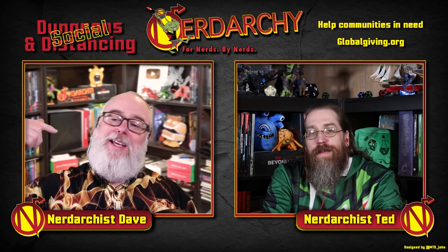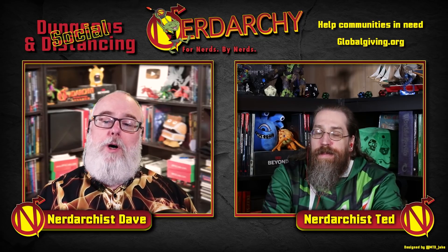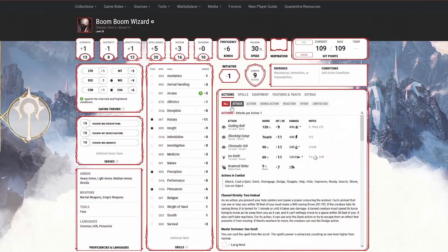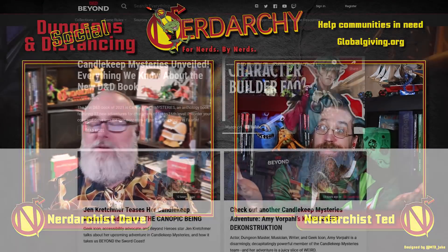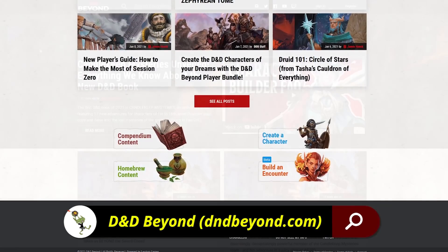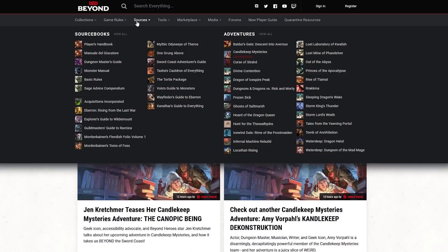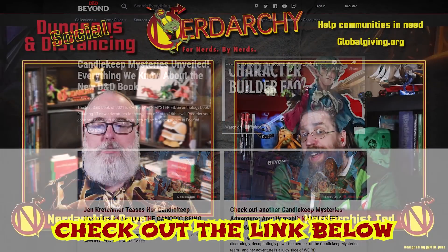You can follow along using the character build guide down in the description below. There's a link over on the DMs Guild — it's pay what you want, so you can pay nothing or a million dollars. You'll also find the D&D Beyond character sheet so you can see what the final 20th level character looks like. D&D Beyond is a sponsor for this video — a great resource for building characters, tracking encounters and campaigns, and they also have great videos and articles on their website.